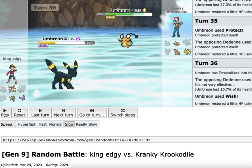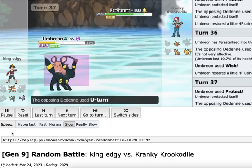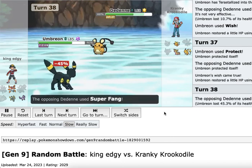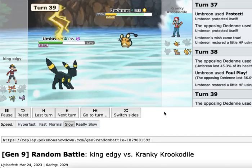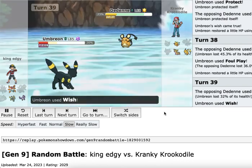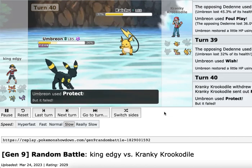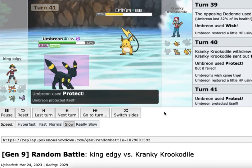On our next turn we have a decision: we could go Foul Play for a chunk of damage on Dedenne, or we could Protect and heal up, which prevents losing to a crit. We choose Protect. We get lucky that he goes U-turn because if he went straight to Gastrodon we might have been in trouble. We can Foul Play comfortably and Wish up again to recover. He goes to Raichu, which surprises me — so I don't need to use Protect and I get to heal up. I Protect one more time to heal up even more.